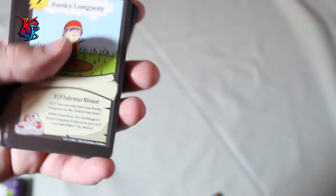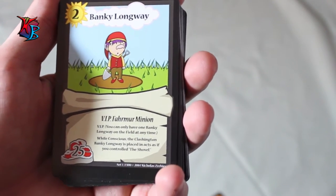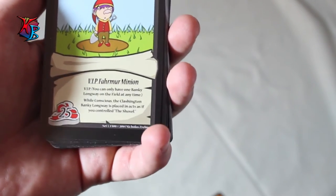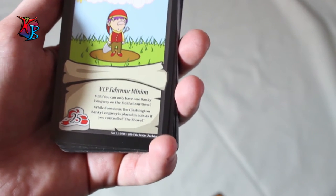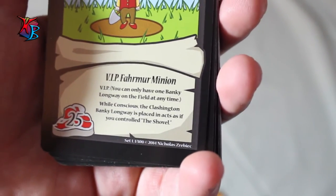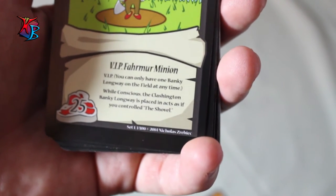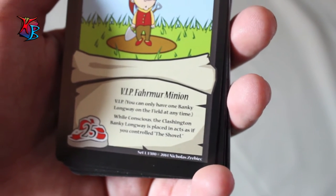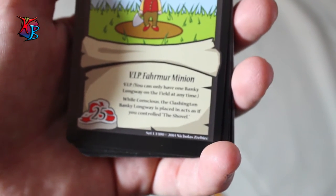Now here's Banky Longway — the main guy of the deck. He is a level two VIP farmer minion with 25 buffiness, which is definitely respectable. VIP means you can only have one Banky Longway on the field at any time. While conscious in the Clashington, Banky Longway acts as if you control the shovel — but that does not fill up your circumstance slot, which is pretty awesome because you can use that slot for other cards like the Barrel of Fishies.